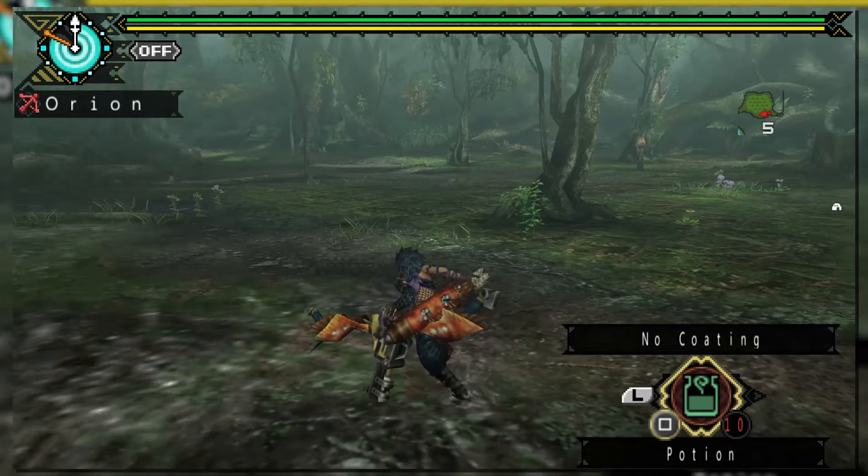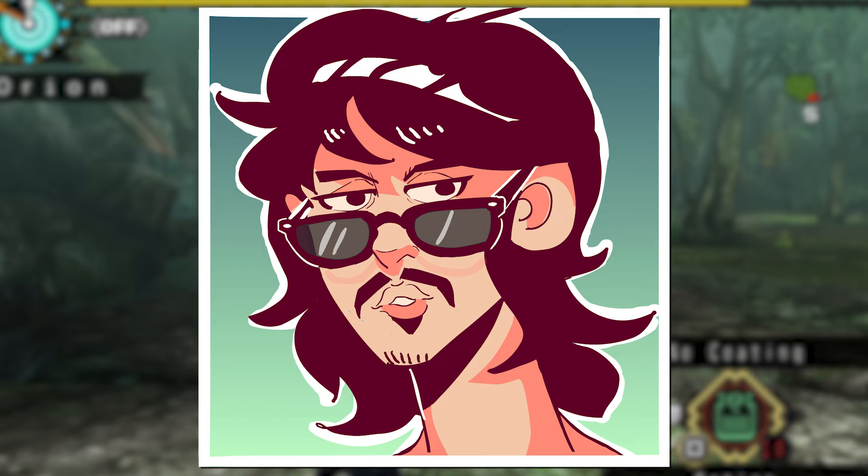That's all for Monster Hunter Portable 3rd. So what did Monster Hunter 3 Ultimate bring to the table now that the bow was finally set to appear in Moga Village?